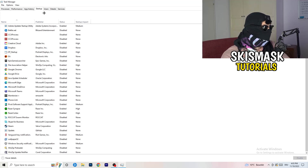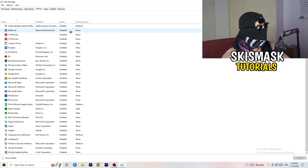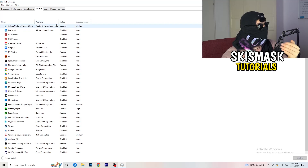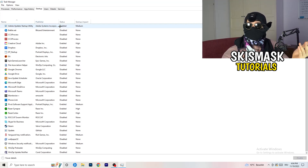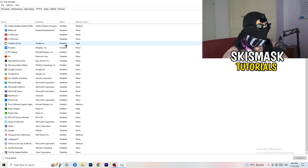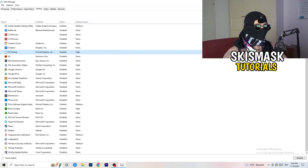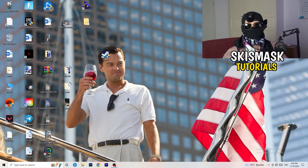Now click on the Startup tab. A lot of problems start here. If you have too many programs starting when your PC boots and running in the background — even without you knowing — it will cause FPS drops on a low-end PC. Go through the list, right-click any programs you don't need on startup, and click Disable. Once done, close Task Manager.